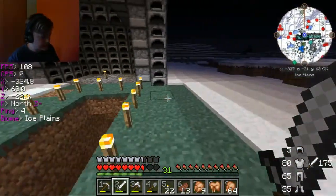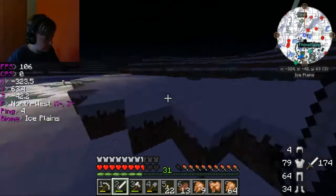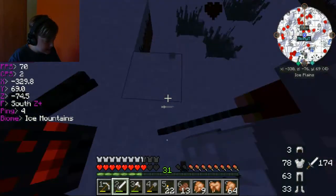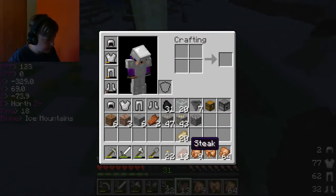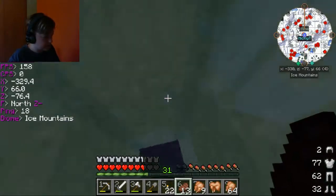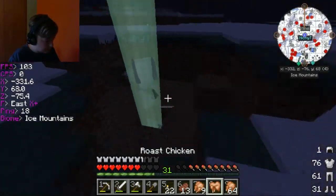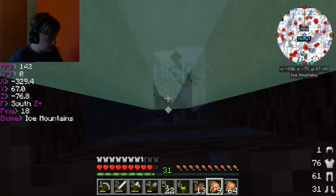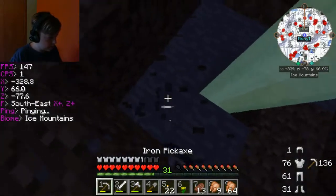Follow me — my idea is, right here in this block, this is where the mine is. Or at least that's where the waypoint is. What I want to do is have an item elevator. We need to dig down a three-by-three area.